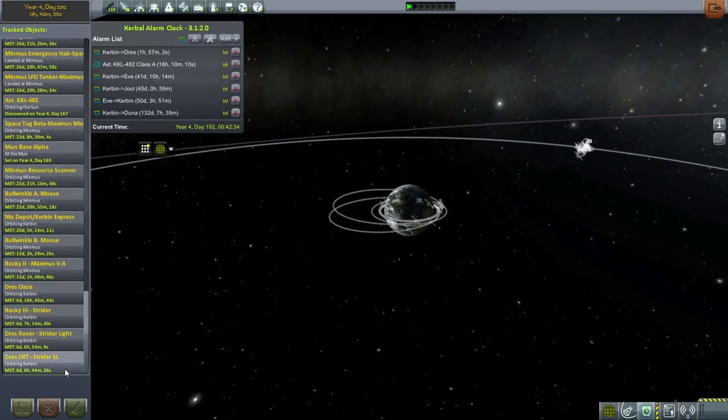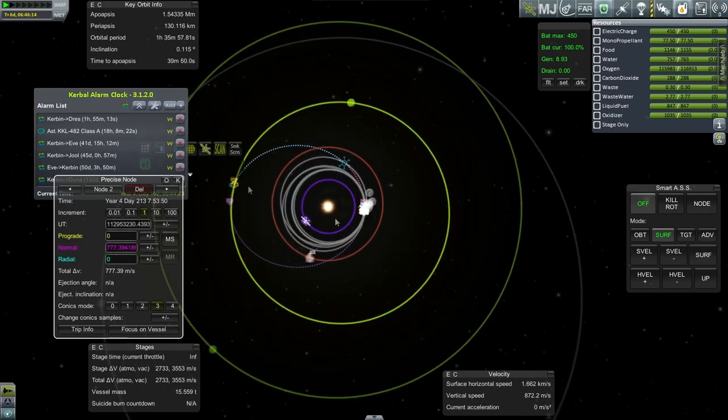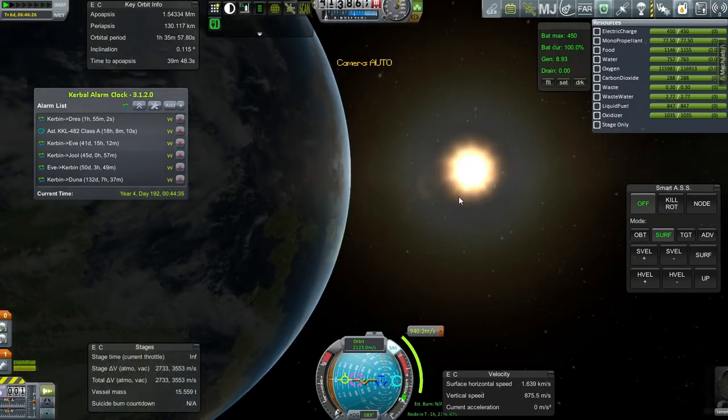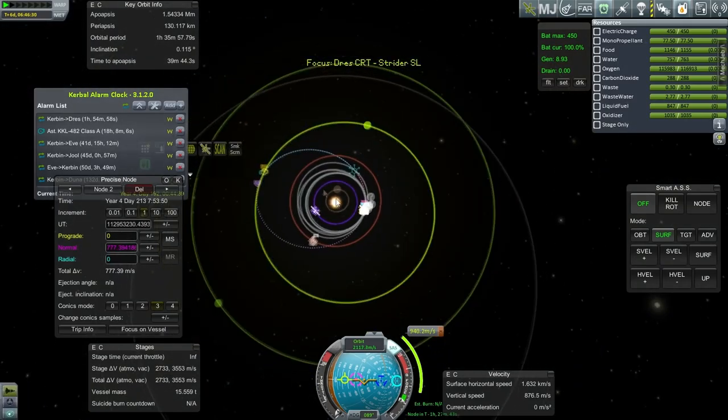Let's continue with Janemony Kerman. According to this, with a 940 meter per second initial burn and then a plane change maneuver of 777 meters per second, we'll get a Drez periapsis of 5,500 kilometers — and that's in 110 days. We do have the delta-v for that, though I'm a little concerned about how much we'll need to burn to get into orbit around Drez. This is the mission that's going to be the tightest on that.